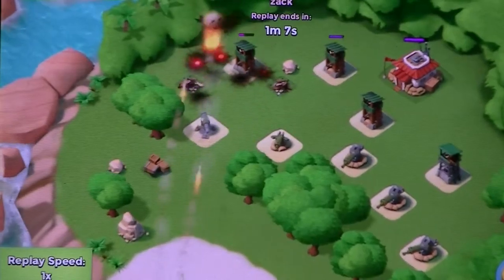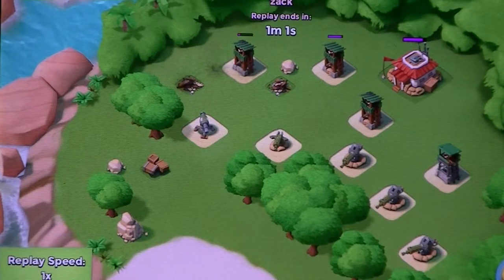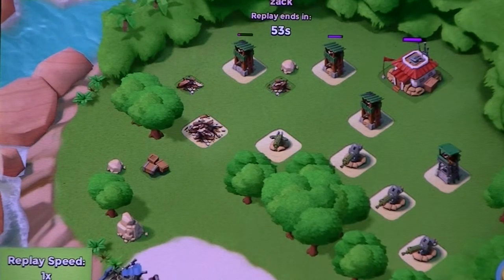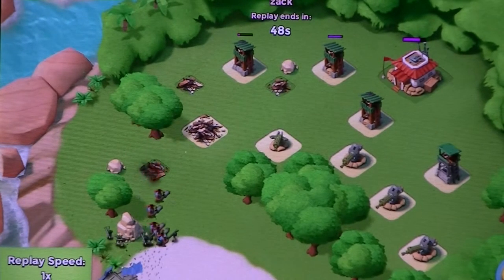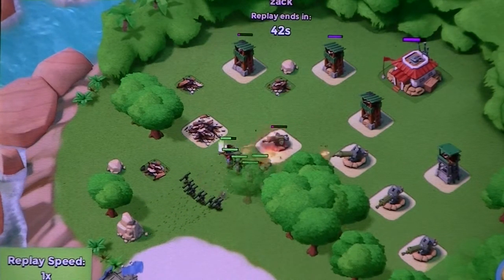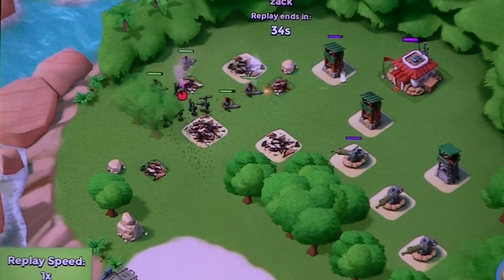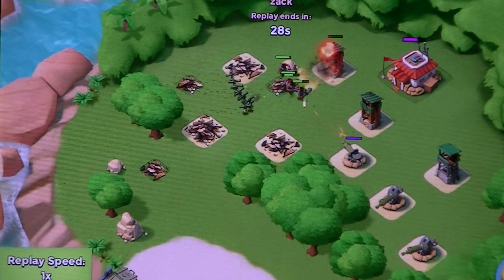With the help of barrages I cleared some sniper towers and defenses, and swiped off a cannon which would do some damage. Then I threw my troops - Heavy Zuka again. I had a problem throwing them because Zuka came out first, but thanks to game design, heavies are faster than Zuka so they remain at the back and soak up the damage.